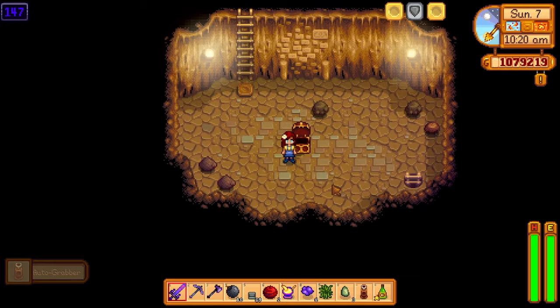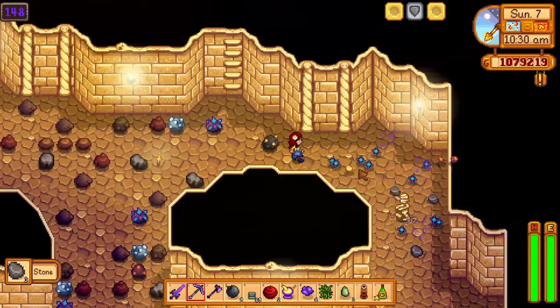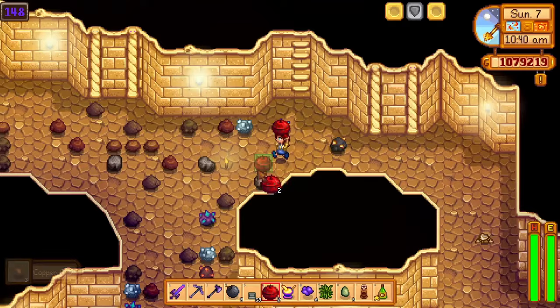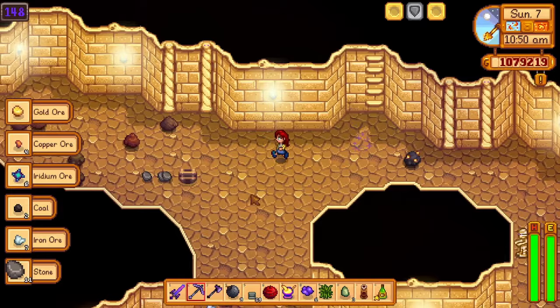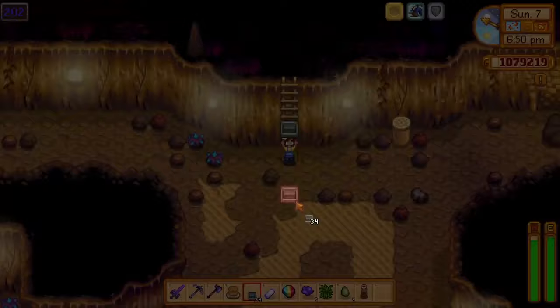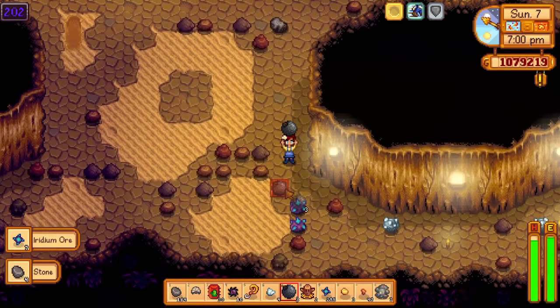Bombs are your friends. Iridium ore just takes so long to mine, and by using giant bombs you will destroy more rocks and maybe find a ladder. I actually didn't bring nearly enough bombs in this run — as you can see I ran out of them very early into my descent and had to start crafting bombs on the fly. Never underestimate how many bombs you might need; always bring more. You probably won't regret it, especially since we're basically skipping 100 floors and you will find tons of iridium and other good stuff. Don't have any regrets like I did in this run — I think if I had enough bombs I could have attained much more iridium.